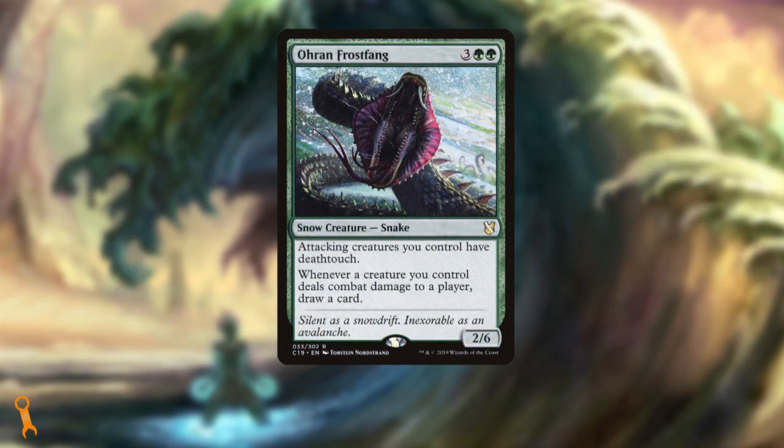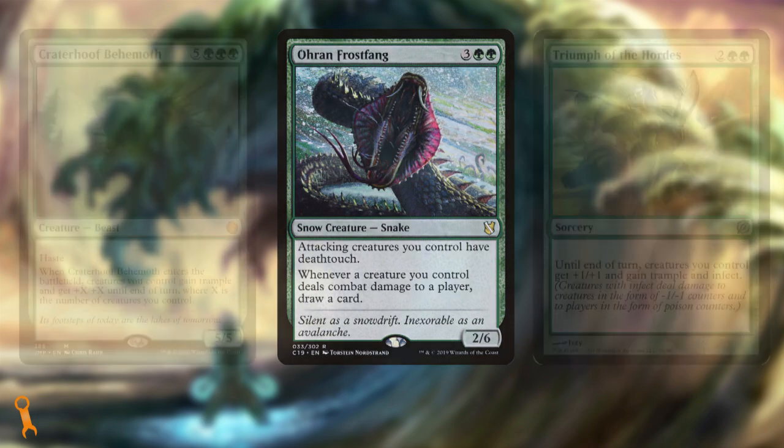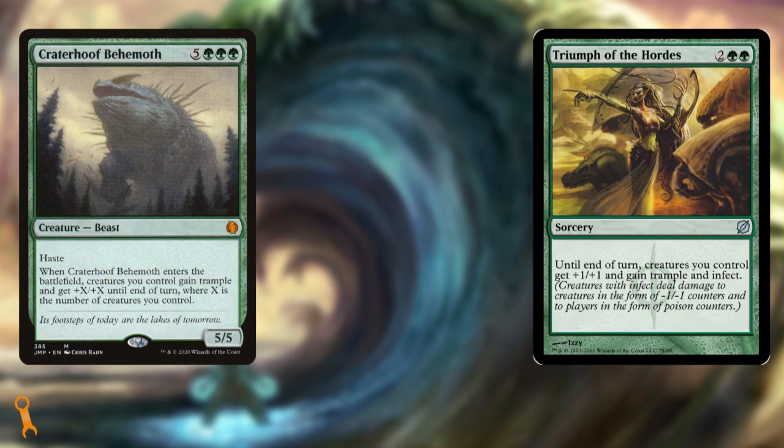There's another redundant draw-on-damage card we can include, and that's the recently pricey Ohran Frostfang. Spikes have driven this card's cost up to where I'd only recommend it as an upgrade, but it is just another way we can maximize our little attackers' value. We can also look to include classic combat damage finishers like Craterhoof Behemoth and Triumph of the Hordes. These can turn even little attackers with no counters on them into big threats capable of ending the game — think of these as backups to Kazur getting removed repeatedly.